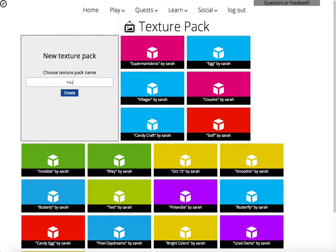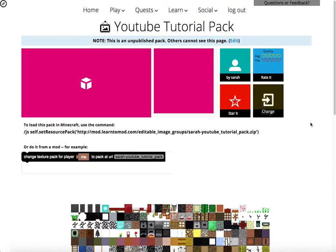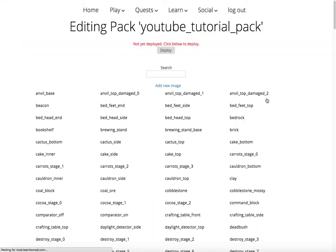So you click on texture packs — I'm going to make this one the YouTube tutorial pack — and click create, and then we can go ahead and go inside. This is just like our mods or our schematics. We can see a kind of overview of the texture pack. You can run it just by running this inside of Minecraft or putting this inside of your mod. Pretty easy. We click change just like we always do.